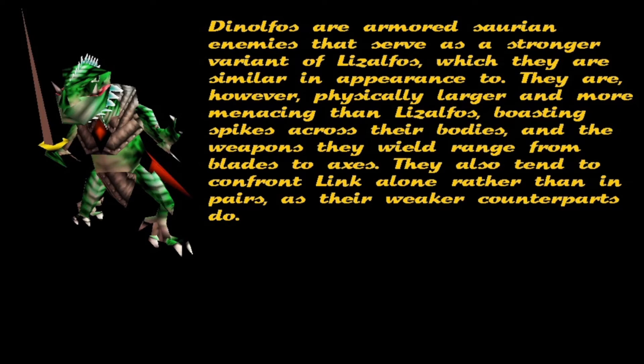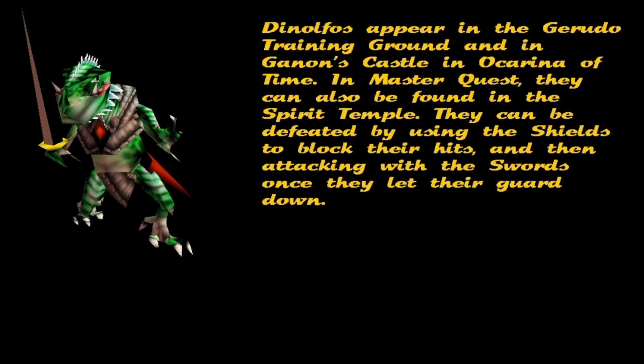They also tend to confront Link alone, rather than in pairs as their weaker counterparts do. Dynalfos appear in the Gerudo Training Ground and in Ganon's Castle in Ocarina of Time.